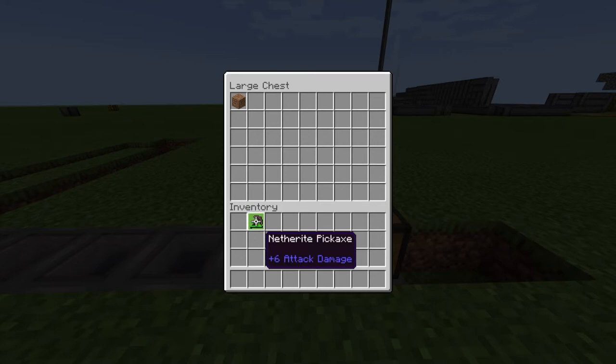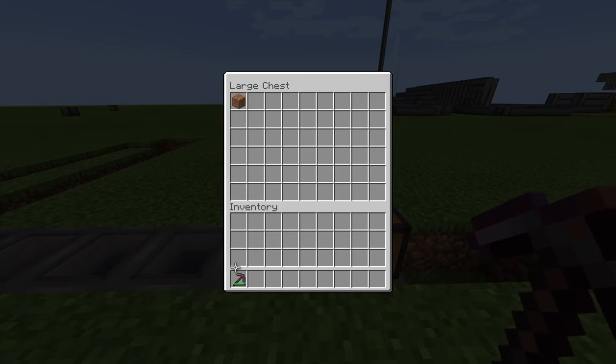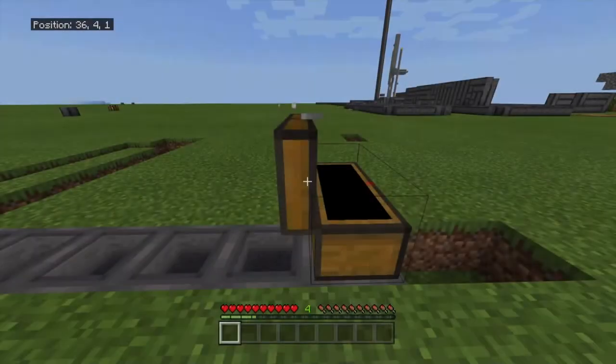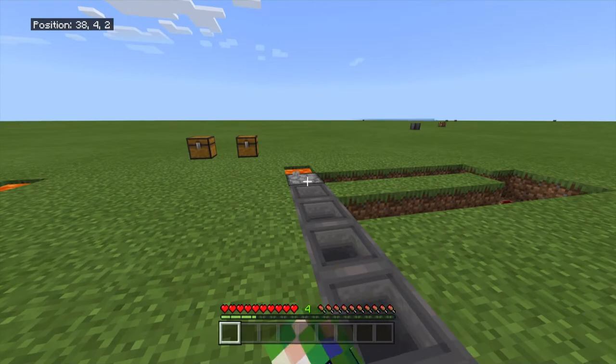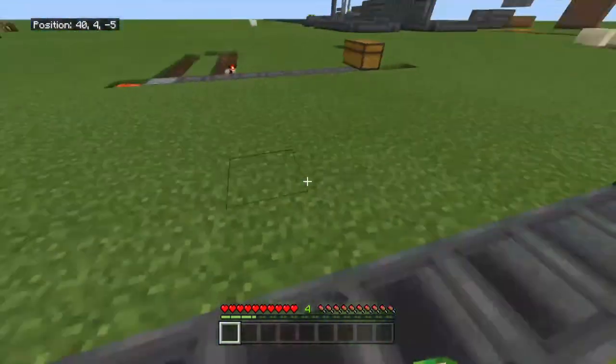As long as you have it open, in case you accidentally put something like your netherite pickaxe in there and you're just like 'oh crap,' you could leave it open and grab it so it doesn't burn. Netherite pickaxes don't burn anyway, but when you exit, items will flow through and get burned.